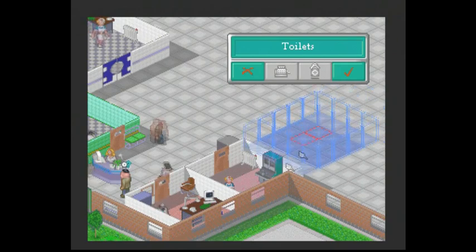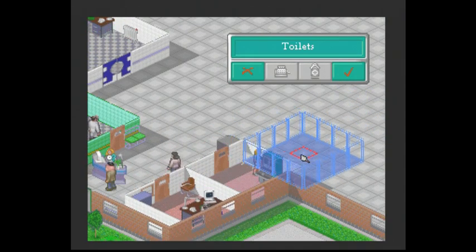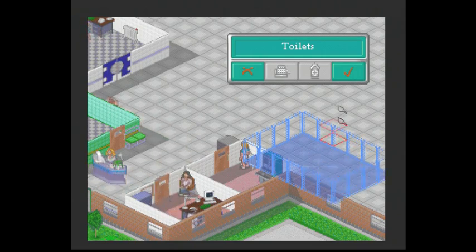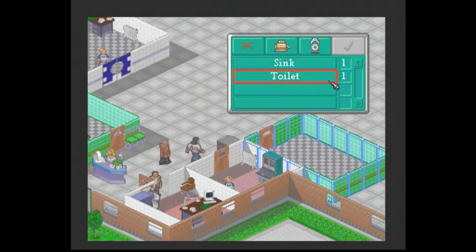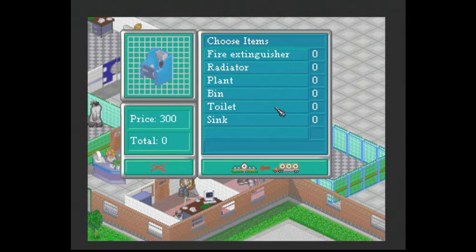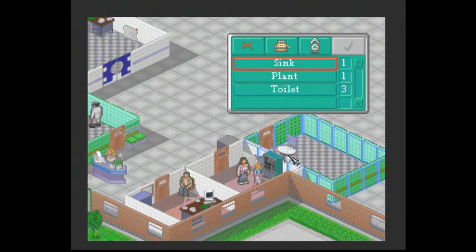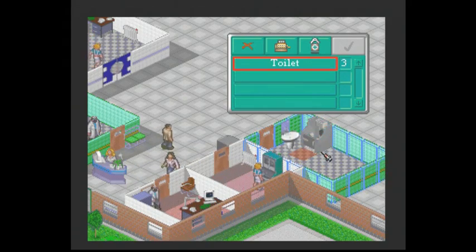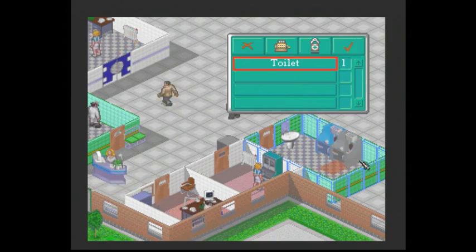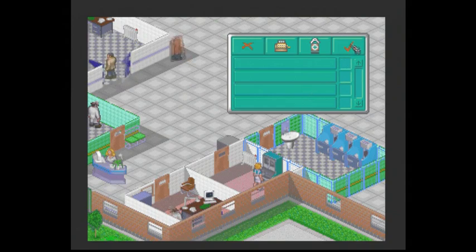We haven't got a toilet yet. We could probably do with some toilets. And I believe I'm going to have a go at making this room a little bit bigger. You can make them bigger. And it's good to do this with certain rooms. And it is a unisex toilet, of course. I want another toilet, thank you. And we'll put a plant in there in case all the toilets are taken - you can always use the plant. Done.